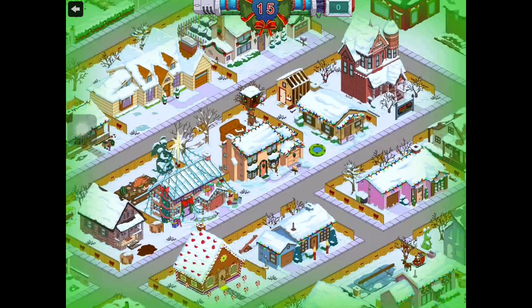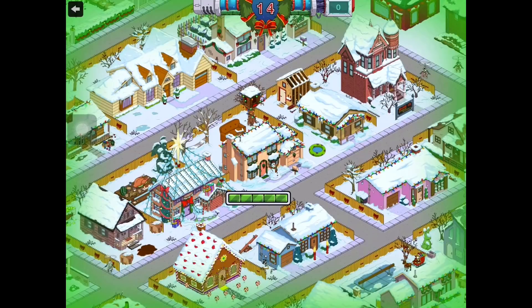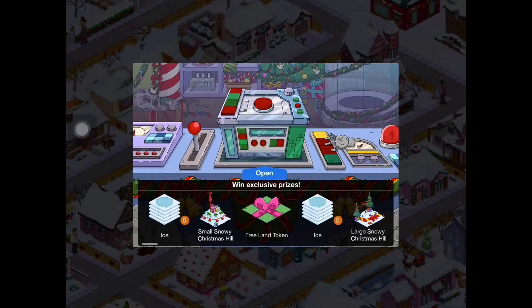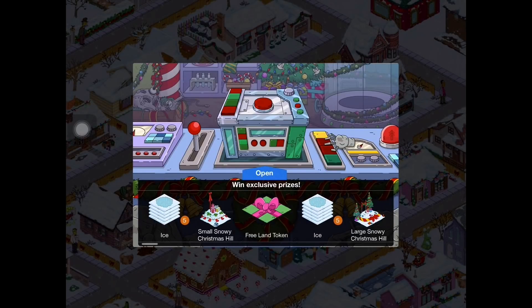If you guys saw my video for the Act 1 walkthrough, this part gets a little loud so I'm just going to turn down the volume. You would have seen that I already played the Regifting Machine once. I held out for six rounds long enough to collect the first prize, which was the ice tiles. There were four different sections for those prizes. I already got one, which I showed off in that video, but I'll show it off again.